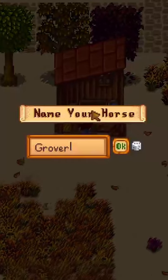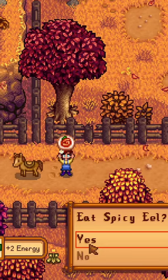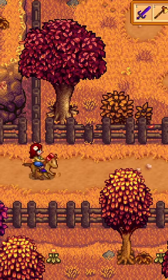First, you need to build a stable and get a horse. Don't forget to call your horse Speedy. Then it's important to know that you can have one buff from food and one buff from beverages. So drink some coffee and eat some food that gives you a speed boost, like spicy eel. Then climb onto your horse and run at maximum speed.